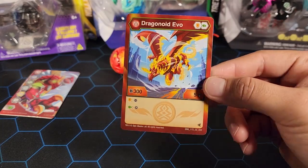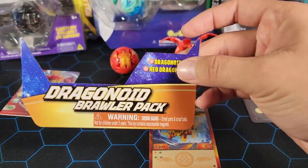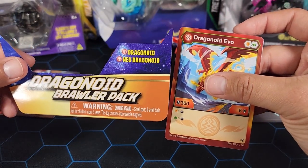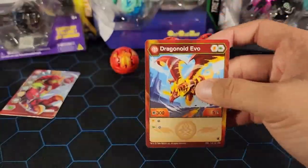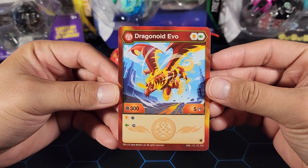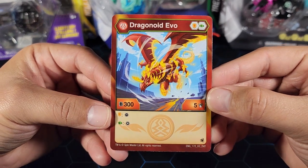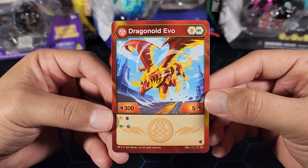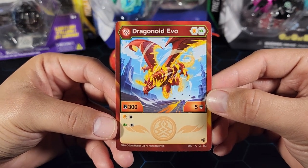It is Pyrus Dragonoid Evo. I said Neo but it's Evo — Dragonoid Evo. Actually, I had to pause because in the box it actually says Neo, that's why I said Neo. But the character card says Evo, so I think what happened is they gave us the wrong character card. We have the Pyrus Dragonoid Evo character card: one shield, one green fist, 300B, 5 damage. It has two bonus core abilities — if you land on a shield you can take away your opponent's core, and if you land on a green fist you get to add another core from the field onto your Dragonoid.